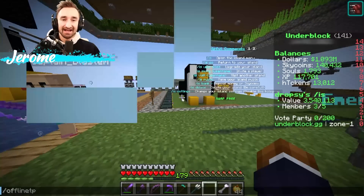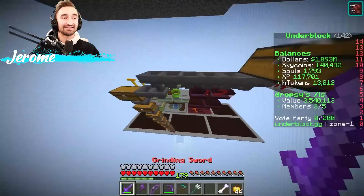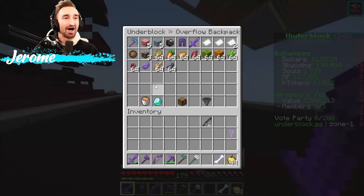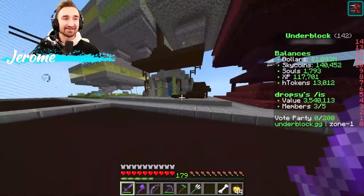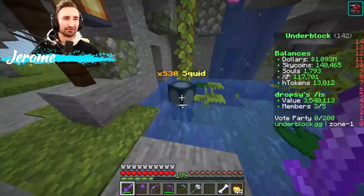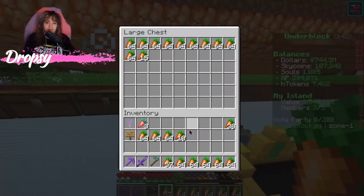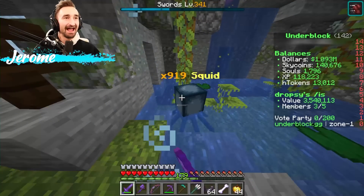Something really cool that just dropped is called slash toggle condense — you want to turn that on. What it'll do is automatically condense items for you. For instance, if you're fighting a mob and you get 2,000 of something, it'll condense it into a single block worth that amount. I have one condensed ink sack — that counts as 2,000 ink sacks when I sell it. It works for crops or any kind of mob drop that can condense.